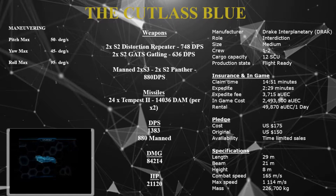Rental is 49,000 Alpha UEC per one day. Real-money cost is $175 — it was originally $150 — and it's time-limited sales only. Specifications: length 29 meters, beam 21, height 8. Combat speed 165, max speed 1,114. Mass 226,700.